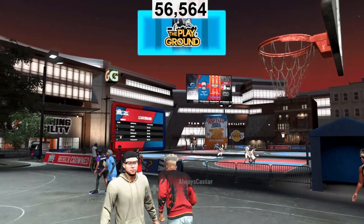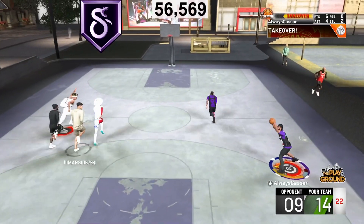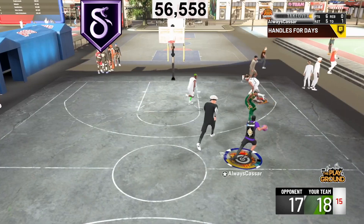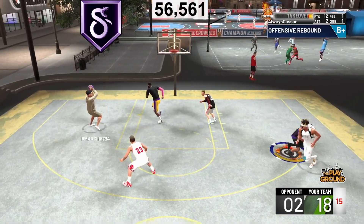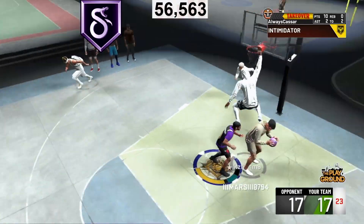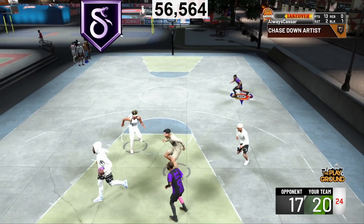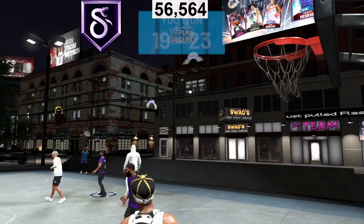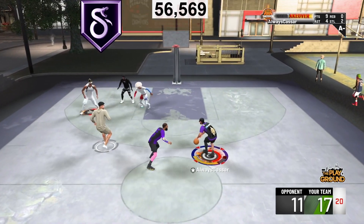The second best finishing badge is Slithery Finisher. Slithery Finisher helps you avoid contact in the paint. I made a full in-depth tutorial video on this — I highly recommend you go watch that. Slithery Finisher activated with Contact Finisher helps you create more bodies; they actually work together like a dynamic duo badge. On its own, if you go for a layup, Slithery Finisher helps you avoid contact and get a lot of separation — that animation where you're slipping past the player, flicking the ball between hands. That is Slithery Finisher.